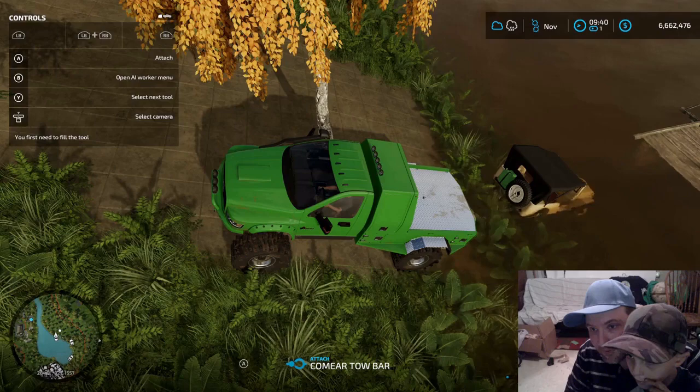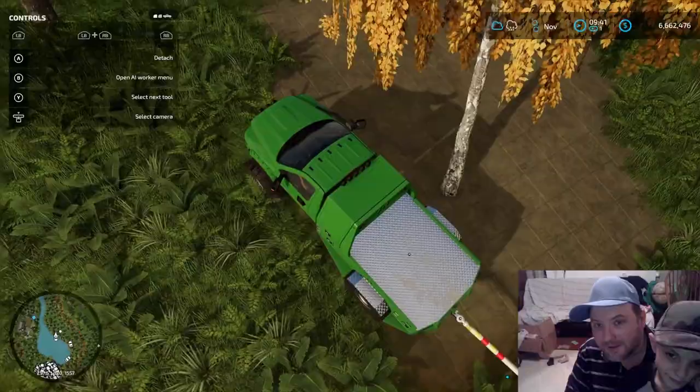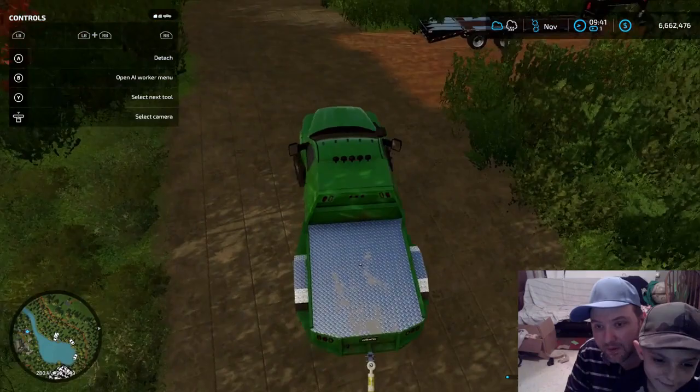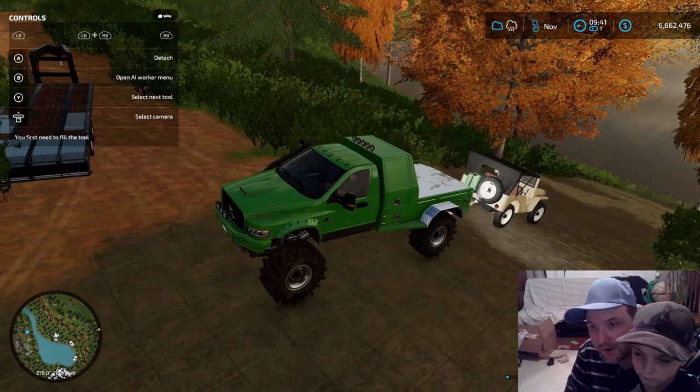I'm going to attach the tow bar. Got the tow bar attached. Here we go — pull this buddy out. We got it out. We got it out. We lost it that way. All right, let's see how do we get this. All right, we got our Jeep out.